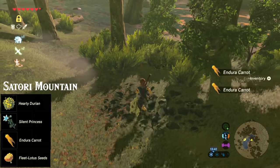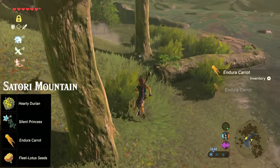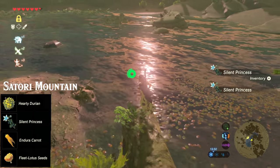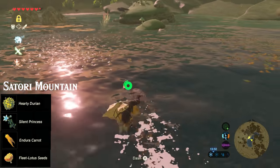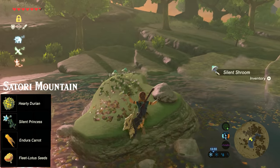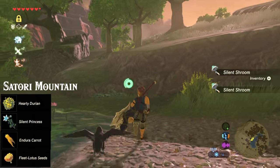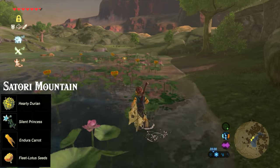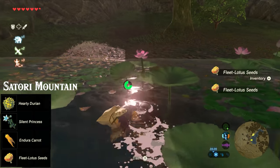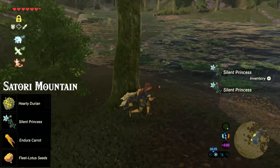Here's some more Enduro carrots — these are a great stamina recovery food, so we're always glad to get some more. Some more silent princesses by that tree there, and now we're going to head across the water. Make sure you get these silent shrooms, which are also used for stealth food. And on the other side of this lake will be a bunch of fleet lotus seeds. These seeds are used for making speed bonus foods, so we'll take all we can get. And finally behind this tree are two more princesses.